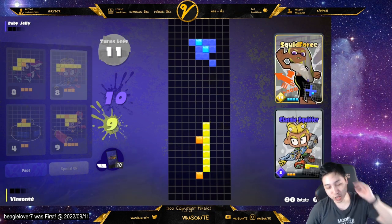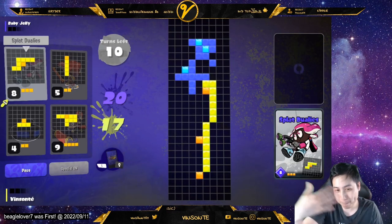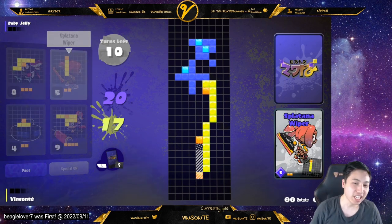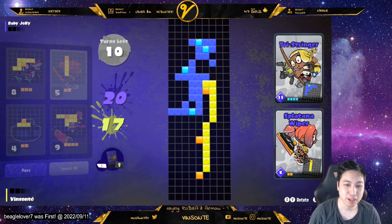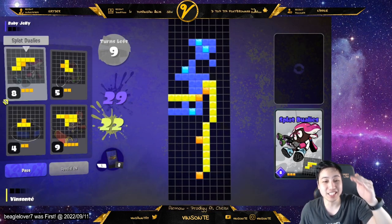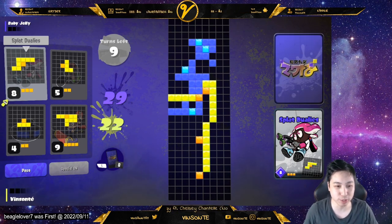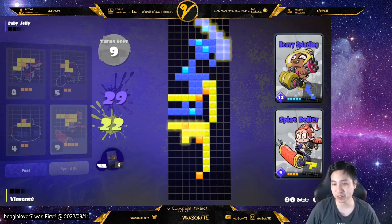The way it works is that you and your opponent place at the same time, and if you somehow overlap — like I decide to place it here and they place it here — whoever has the lower number actually wins, not the highest number. That's why it's not always good to play a high number card all the time, because you want to be able to win over their spots and block them off.